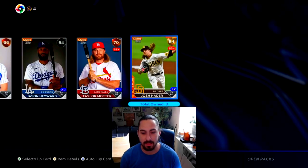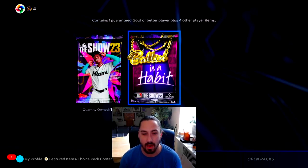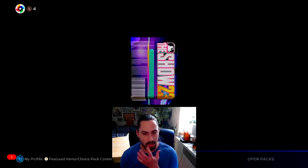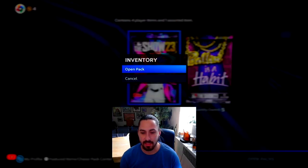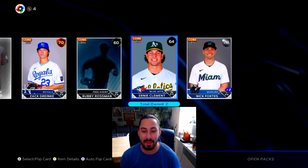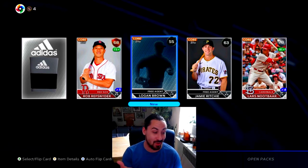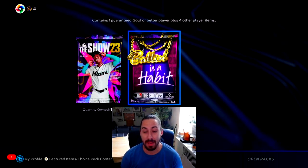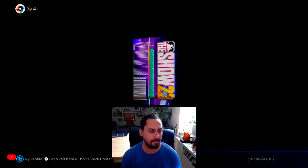Let's open up a ball-in. Ball-in is rarely a diamond pack. Another Josh Hater - not the worst, he's still over quick sell value on a diamond. Let's finish out the show packs. Devin Williams - not a bad pull. I want to know in the comments what have been your best pulls so far this year. That Manny Machado is probably my second best pull outside of the 99 Josh Hater I pulled like a week ago.